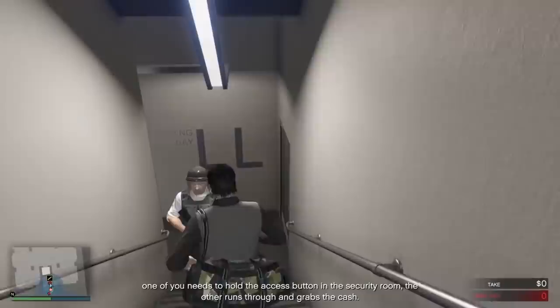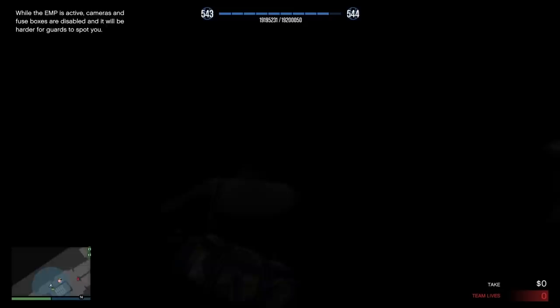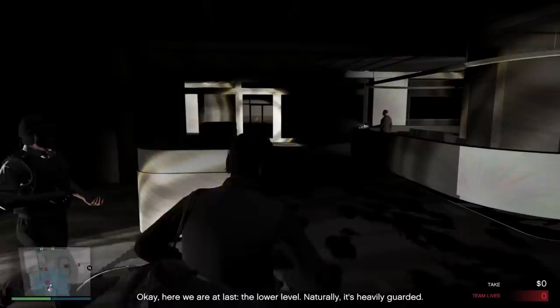One of you needs to hold the access button and secure — and we are dark! Goggles on, everyone! Looks like they don't suspect a thing, so let's make the most of it. Okay, here we are at last — the lower level. Naturally, it's heavily guarded.